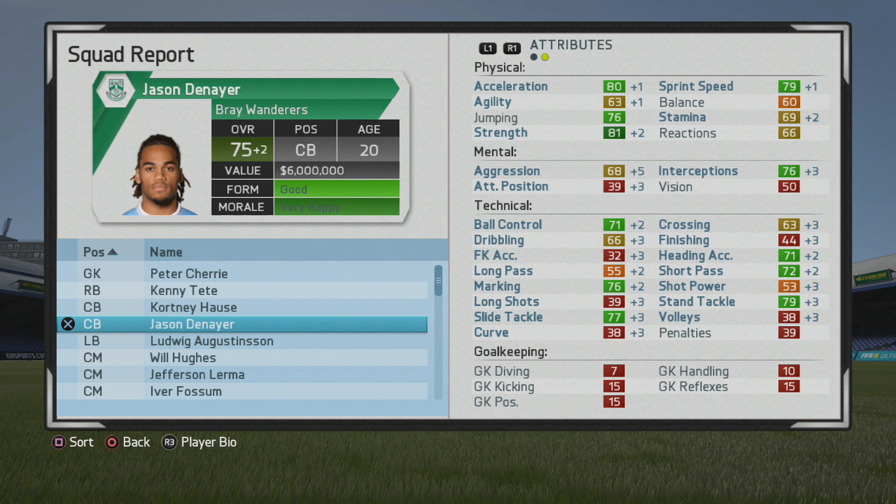He grew pretty well at the end of this first year — age 20, 75 overall — strength going up, sprint peak acceleration as well, marking and tackling looking pretty good. You can see short passing in the green now. It's good to see that; he'll be pretty comfortable on the ball with that good ball control and dribbling.